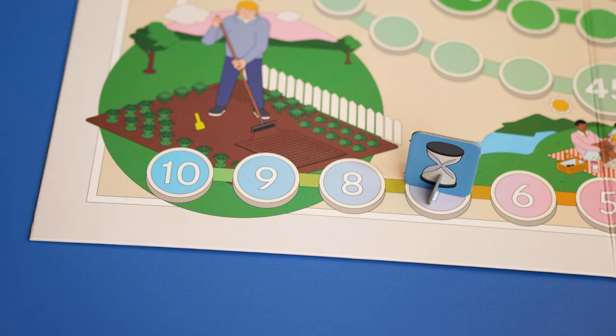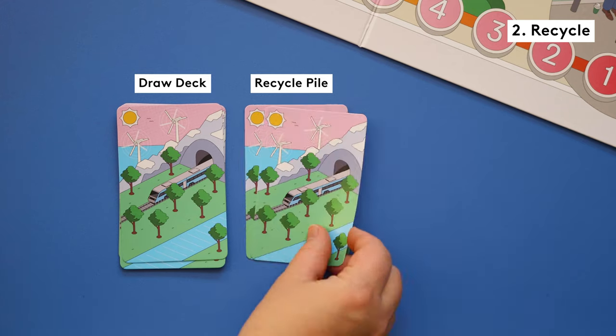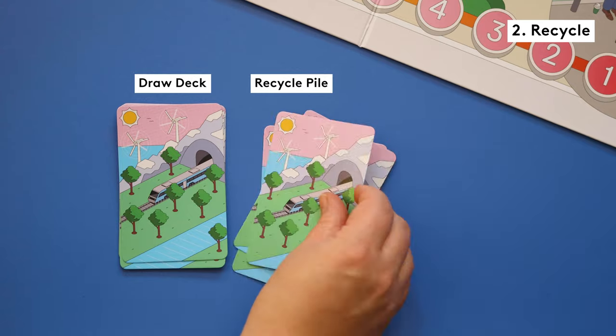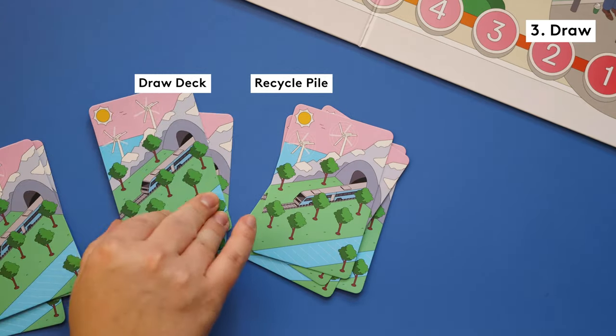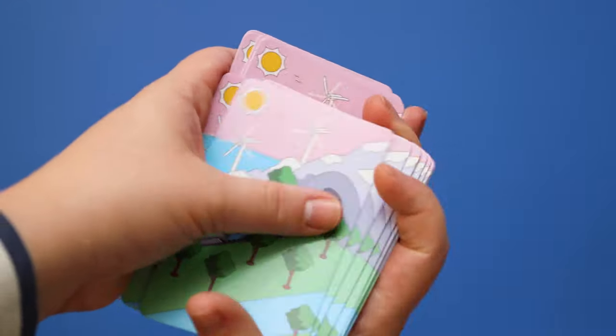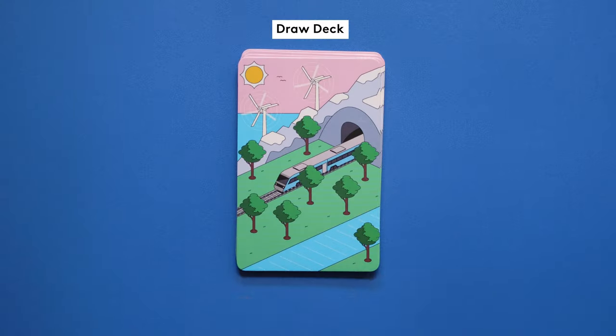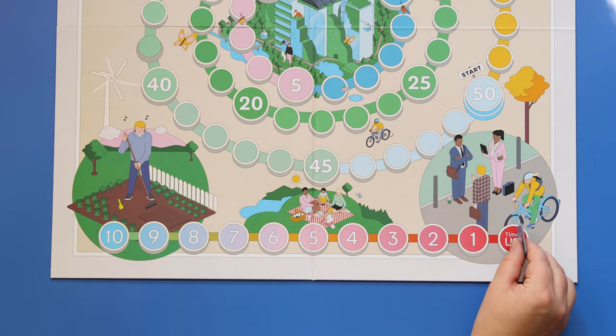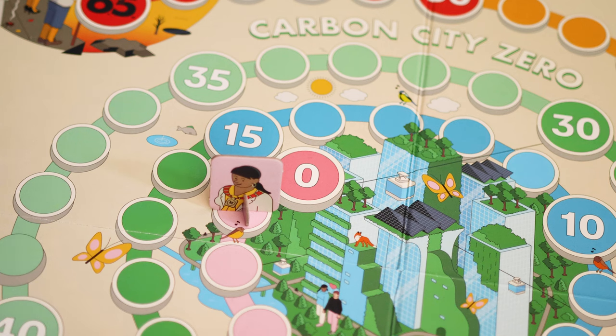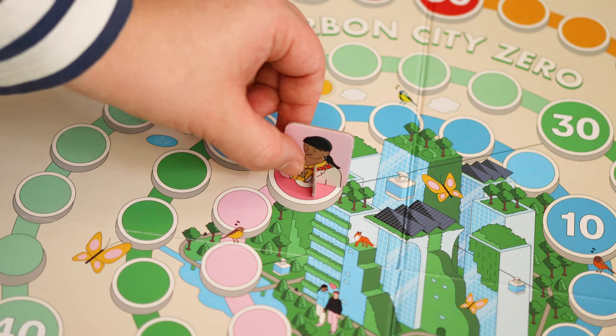When you've completed all those action steps, recycle all your played cards onto your recycle pile. Then draw 5 cards from your deck. When your draw deck runs out, shuffle your recycle pile and turn it into your new draw deck. Once each player has taken a turn, the round is over and the hourglass will be moved one step down on the time tracker. If the hourglass reaches the time's up space, players have failed to make their city carbon neutral in time and have lost the game. If the carbon level reaches zero before the time runs out, you've won the game.